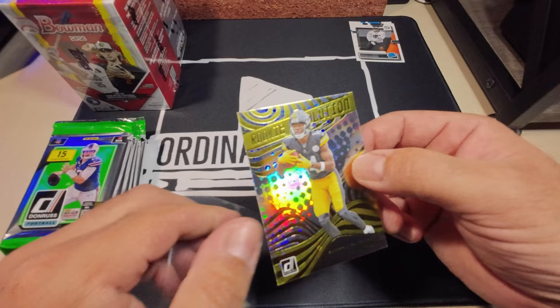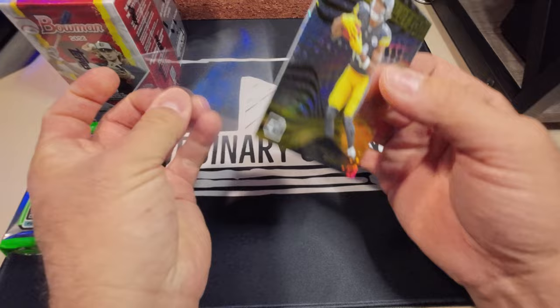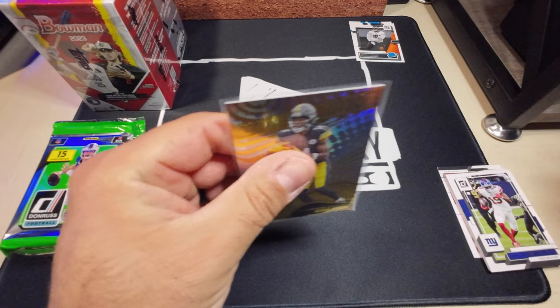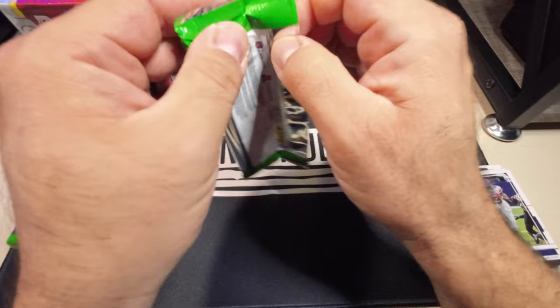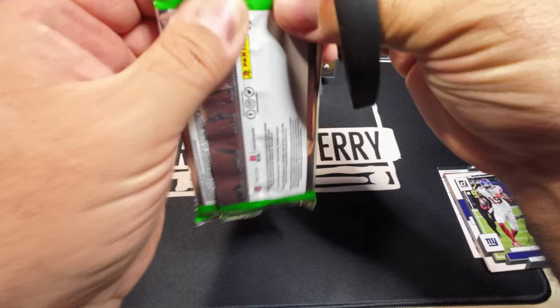Always looking for George Pickens. Also Christian Watson and Aiden Hutchinson in there. This is going to be a really nice Rookie Revolution — can't tell if that's a print line or how it's supposed to look. Either way, a George Pickens Rookie Revolution — not a bad rookie to pull. This next pack is not cooperating. Had to put a little bit of effort into that one.